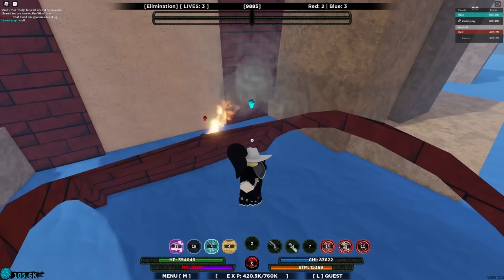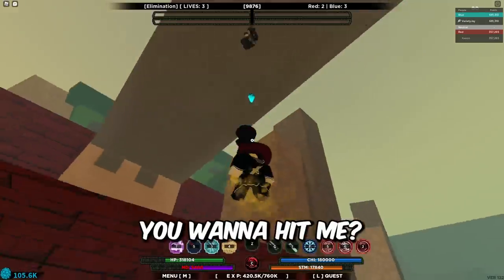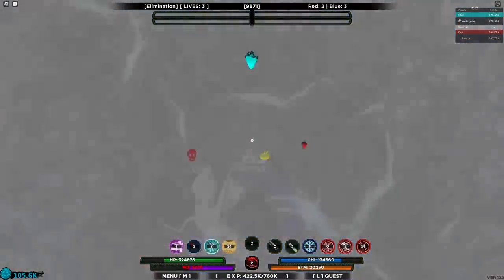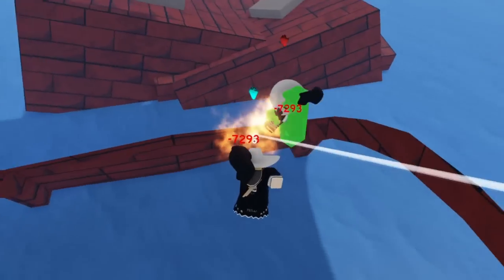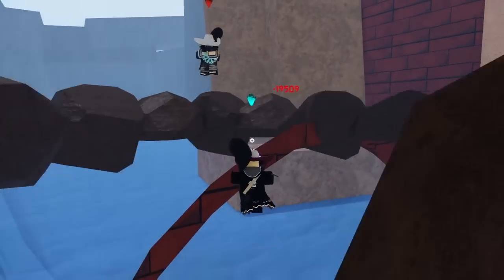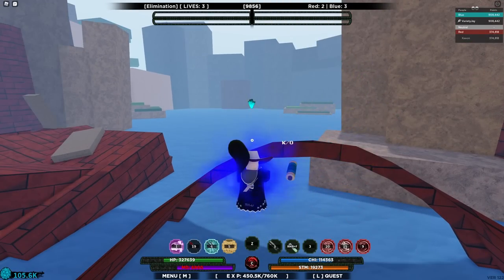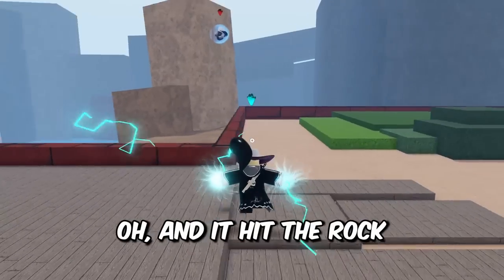I'm stuck under the bridge — the ultimate bridge battle! He's trying to heal in my face. He's definitely going to die. I got out — it's time to finish him! Get Senko stormed! It hit the rock. Come here sir — bonk bonk! He didn't get block broken.